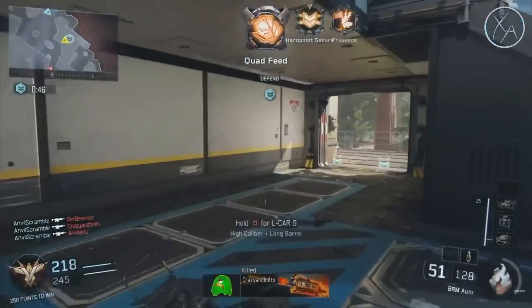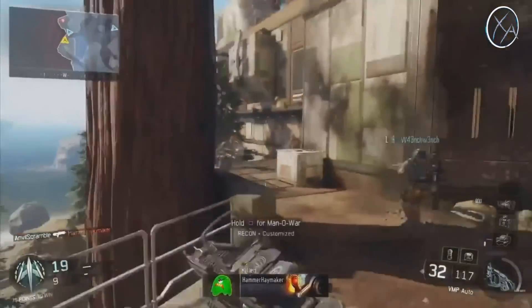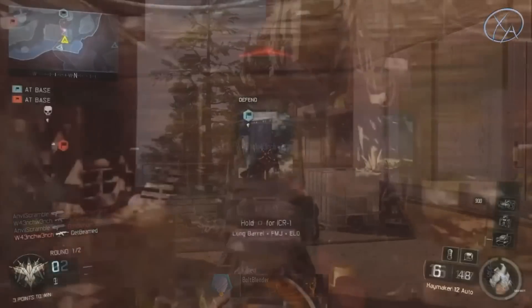One other thing that a lot of people didn't notice is a new gun was basically teased here. The character actually walks over a gun called the ICR-1. I don't know exactly what this gun is — maybe that's been revealed somewhere else and I just haven't been paying enough attention — but this is a brand new gun that I have never seen or heard about before. You can see it here on the screen.